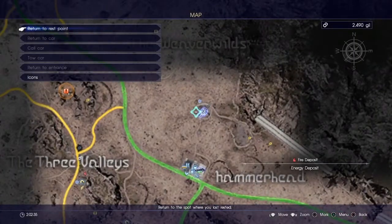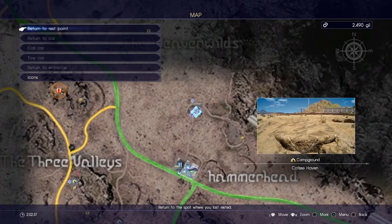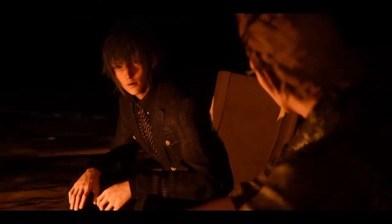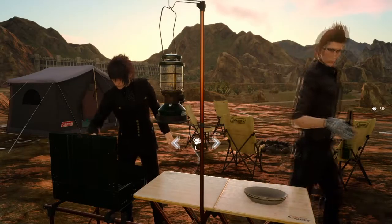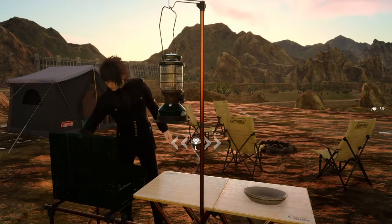Now the next tour is called Stirred Not Shaken. To start this one, just make camp in the area just above the diner. During the night, Ignis will ask you to help him cook in the morning. Just stir the soup for him and enjoy the easy extra 20 AP.